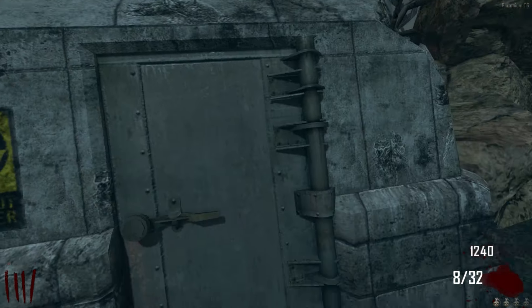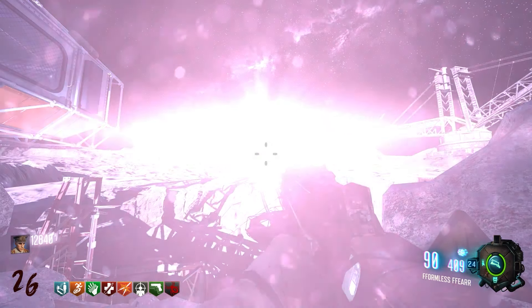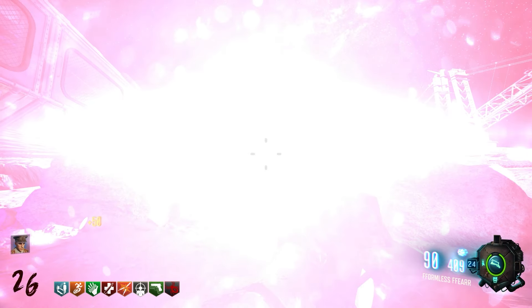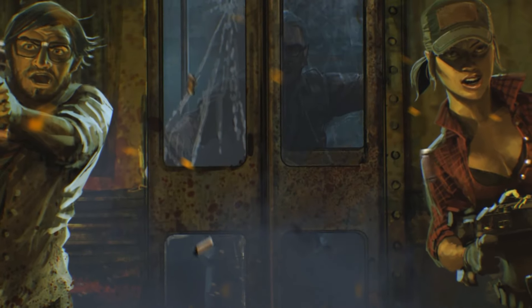There are no survivors in Nuketown — well, except for Marlton Johnson. With the zombies now erased from existence and the events of Moon concluded, he leaves the safety of the bunker, and sometime over the next 10 years, meets Missy Briarton and the rest of the Victus crew.